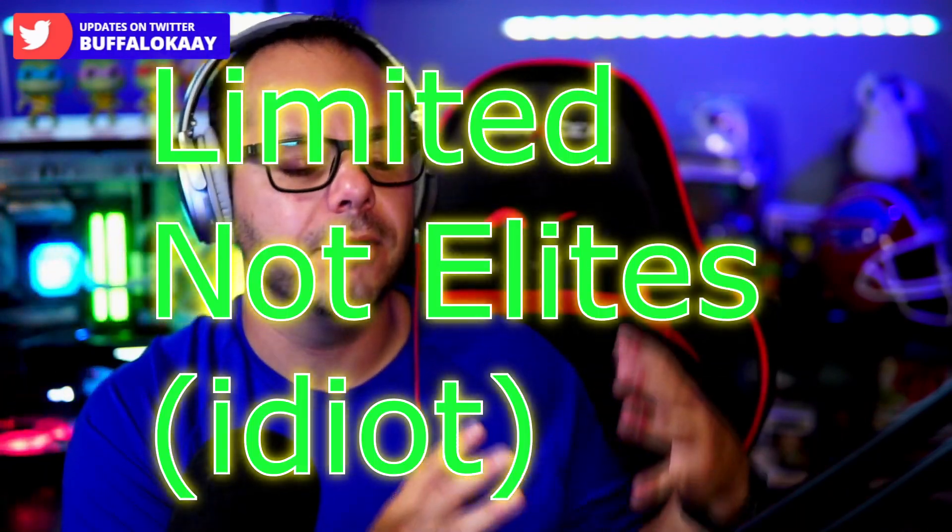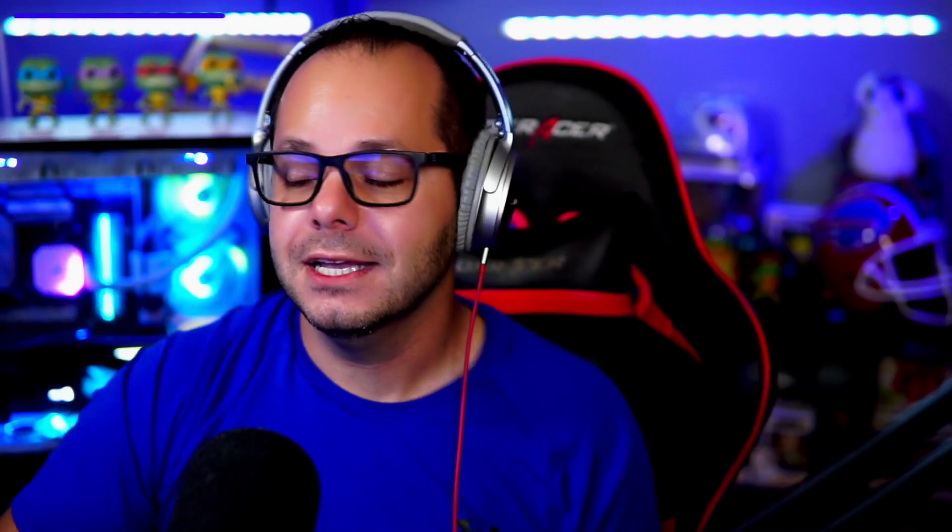Last year there were some weeks we would buy legend pieces on Tuesday, Wednesday, and Thursday — especially when elites came out — for like 10,000 to 12,000 coins, and then on Saturday sell them for up to 25,000. You could literally double your coins by buying cards on the right day of the week and selling a few days later.